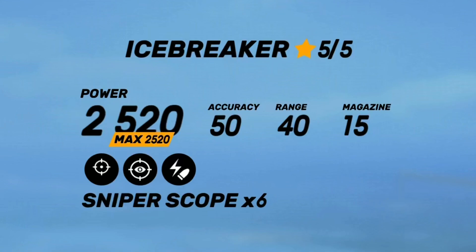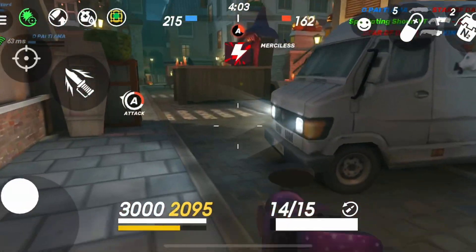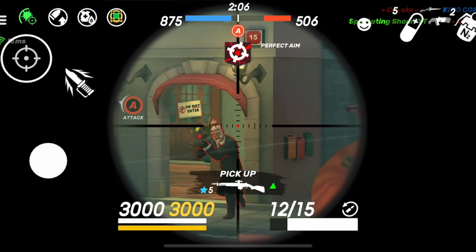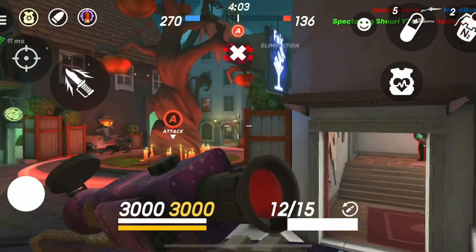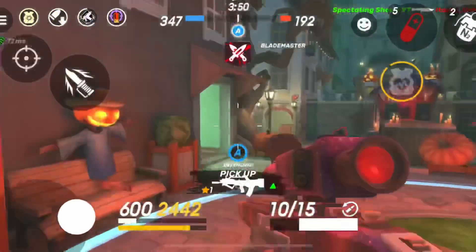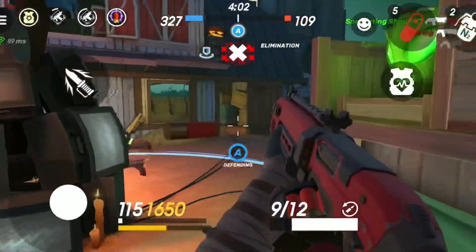Next up is the Icebreaker, and it has a really long six-times scope. It marks the target for three seconds — you can see them through walls, they'll be red, and the marked target takes 20% extra damage, which can be huge. It's a really good combo with things like Joker, which is also in the fair, but it can work with pretty much anything. The Joker does good damage up close and the sniper does a lot from far away, making them a really good pair. Just like the Orion, this gun is super versatile and supplements a lot of other guns by covering their weaknesses.